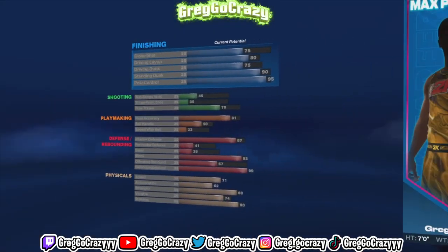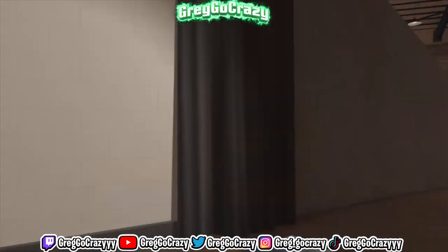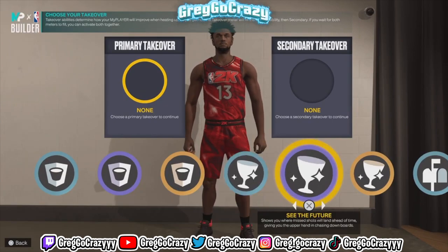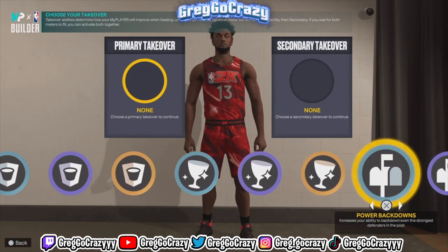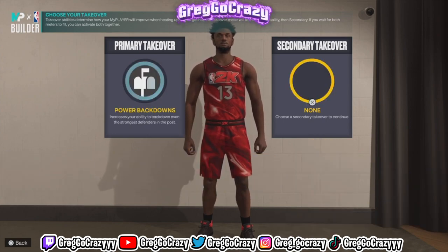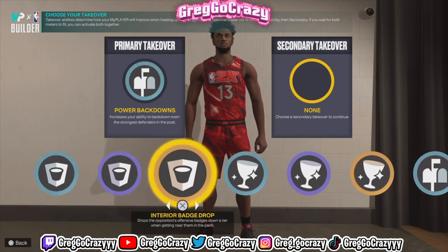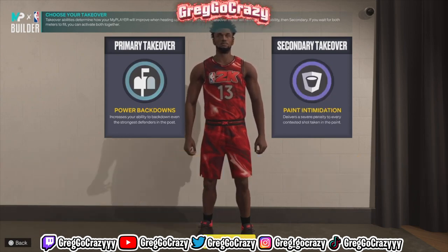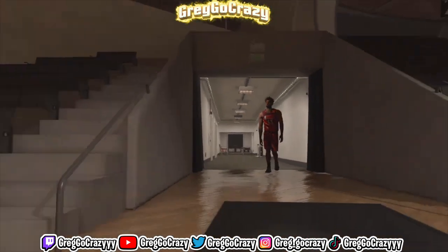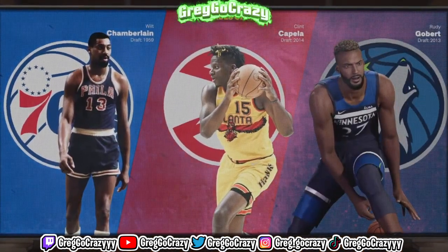For the Wilt build, he could have been more of a post player, but for takeover I would give him a Post Scoring takeover. I chose Back Down Punisher because he can't shoot in the post for real — his mid-range is low, so I don't recommend trying. I also chose Paint Intimidation as the second takeover.